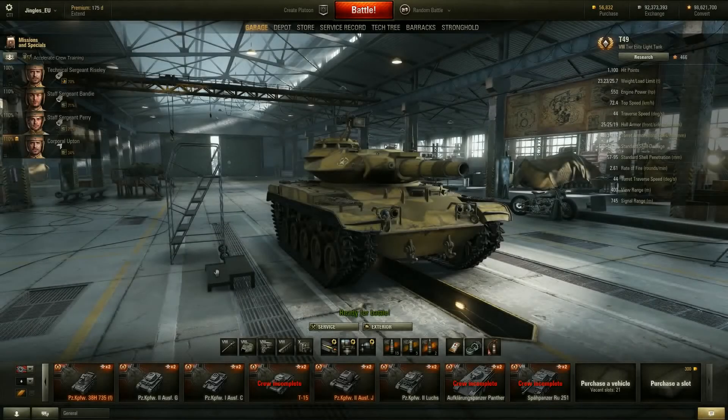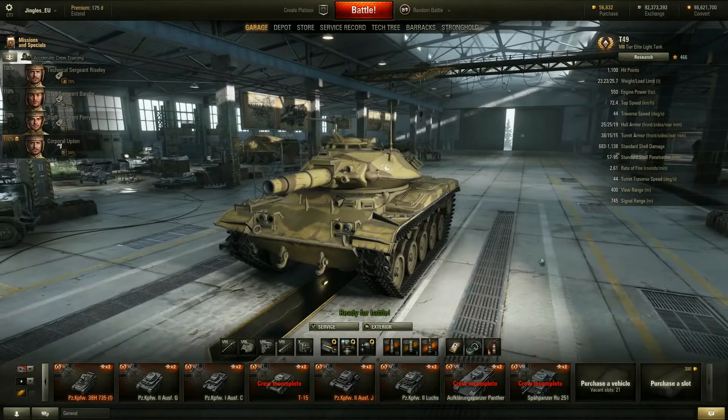Welcome back to the patch 9.3 test server. We've finally reached tier 8 in the American light tank line, and there it is - the T49. This is one of the tanks a lot of you have been waiting for. For me it was the M41 Walker Bulldog, but there's just something about a KV2 that can drive at 72 kilometers per hour that has captured everybody's imagination.